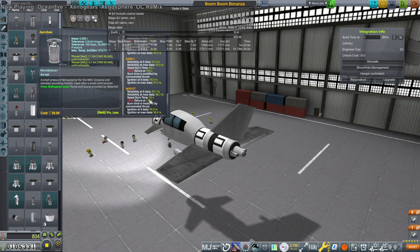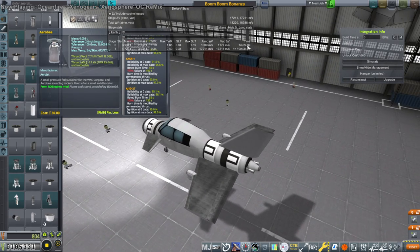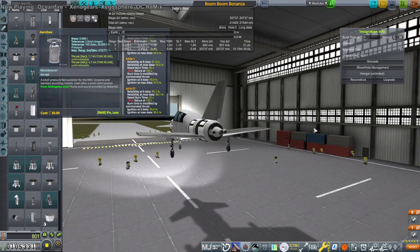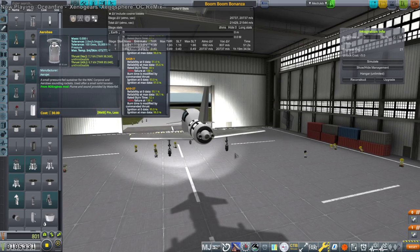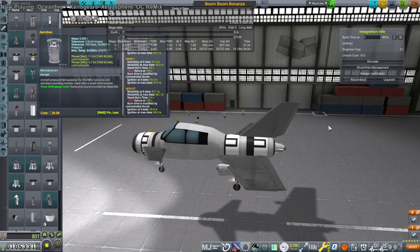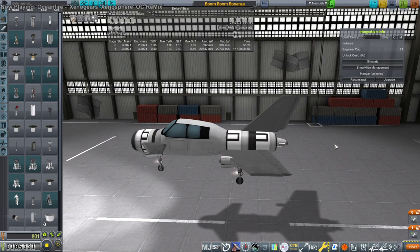The Airbies have a rated burn time of 52 seconds, and we've got enough fuel loaded for more than that — though I'll actually underdo that. We can slap four of those Airbies on here and light them two at a time or something like that. I have been informed that we can airdrop planes, but I'm not going to do that. I'm going to take off from the runway — I consider starting in the air to be cheating.